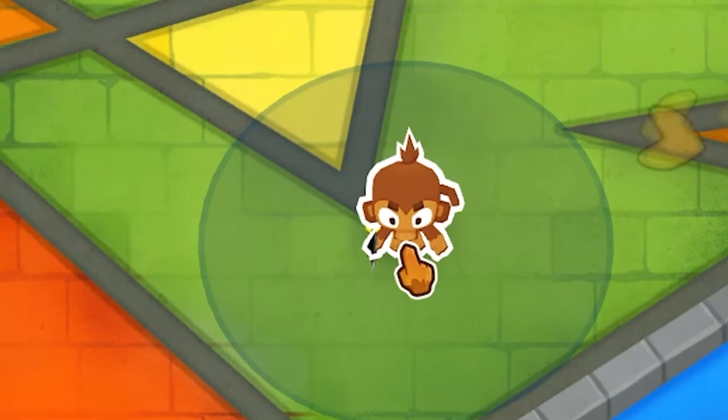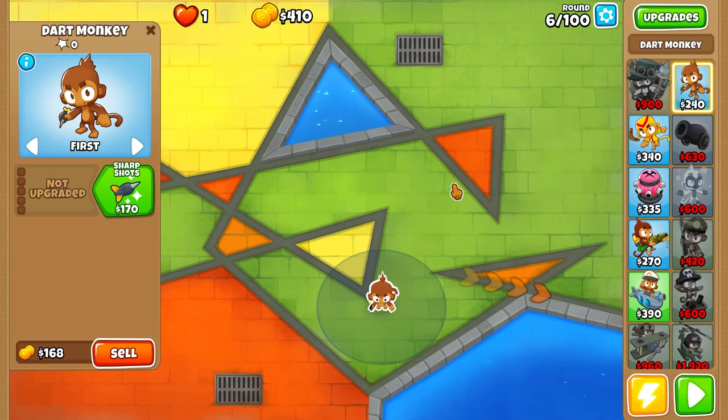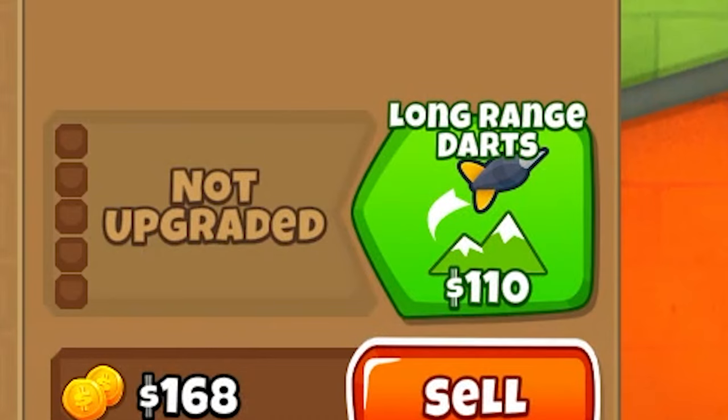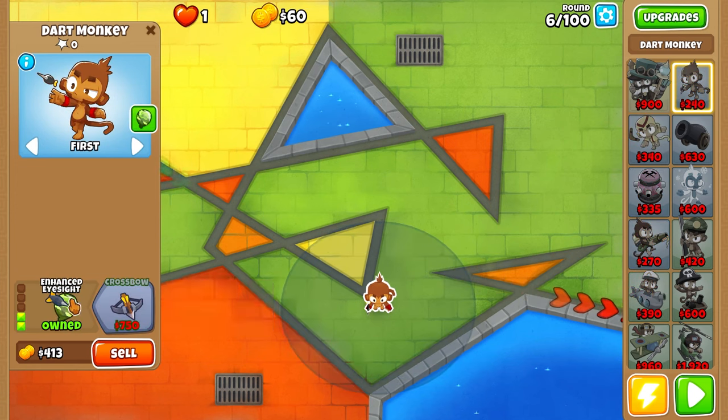Let's try to get a good Dart Monkey. I want him straight away. Bottom path, bottom path, bottom - no luck. I'm just going to restart until I get it. We got middle - closer. There we go, we got one bottom path. Is this cheating a little? Yes, in the start, but it's fine. Now we can do long range and enhance eyesight, so we get the camo already out of the way for round 24.